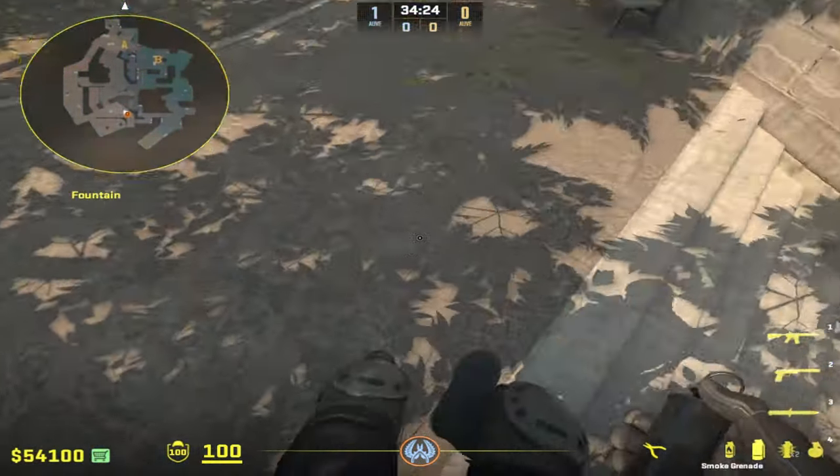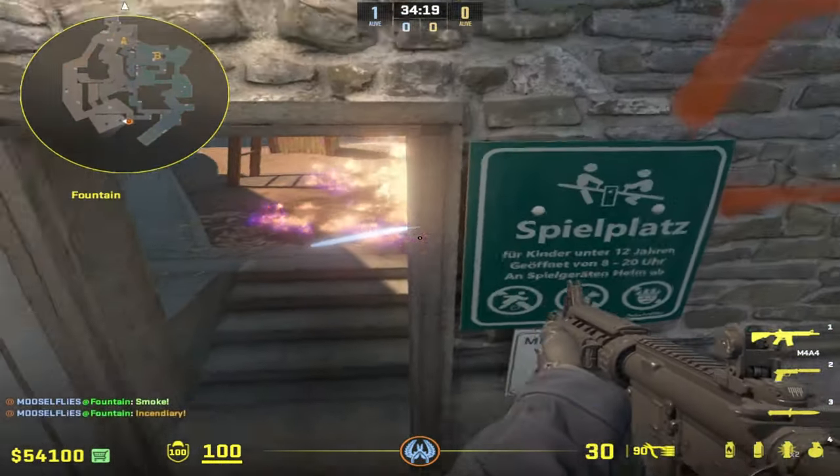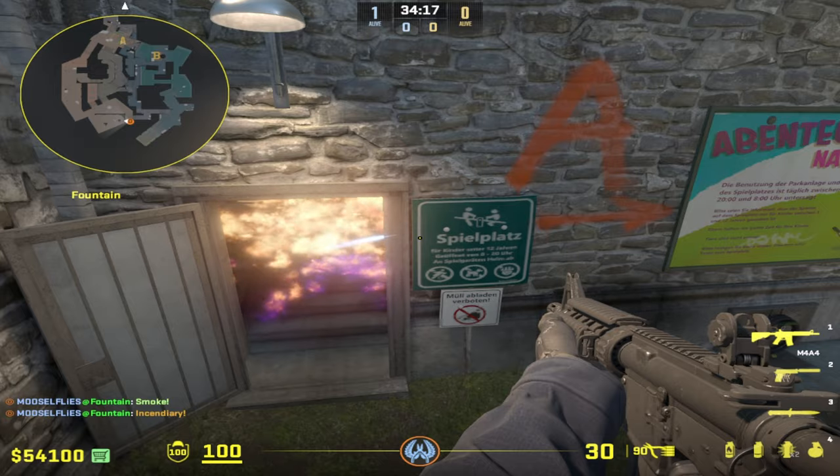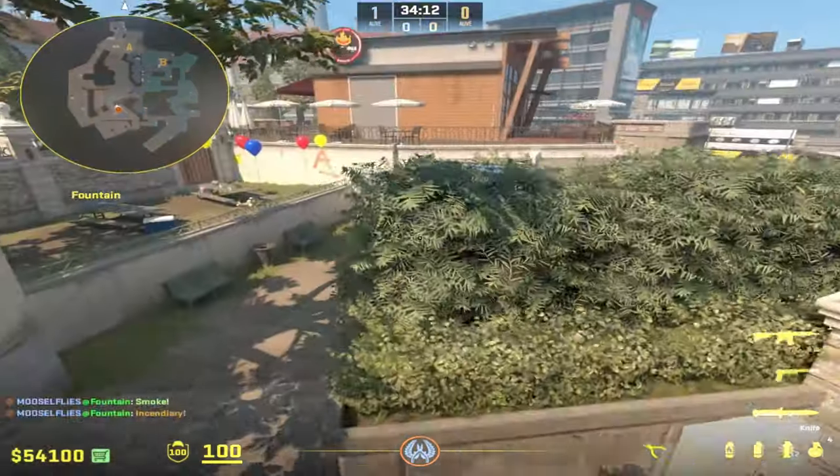Typically, if a team has a plan for this, they're either going to smoke out the molotov in playground — which you'll hear as a sound cue so you'll know someone's there — or they're going to nade the smoke and try to come through it with a flashbang over the top.